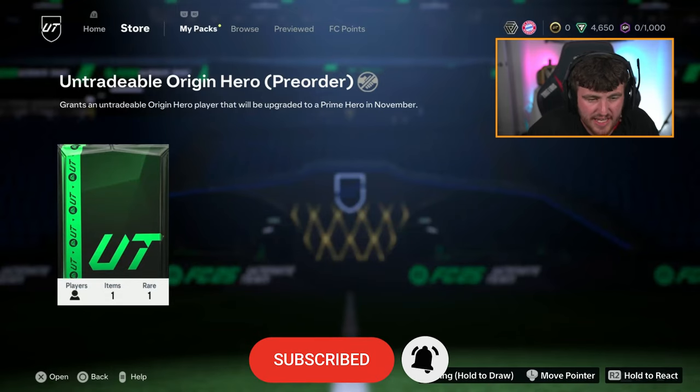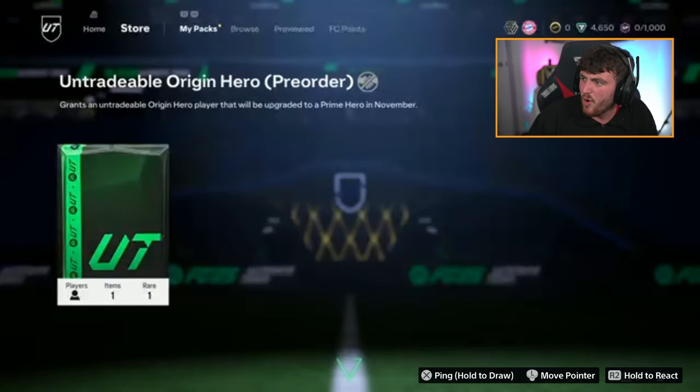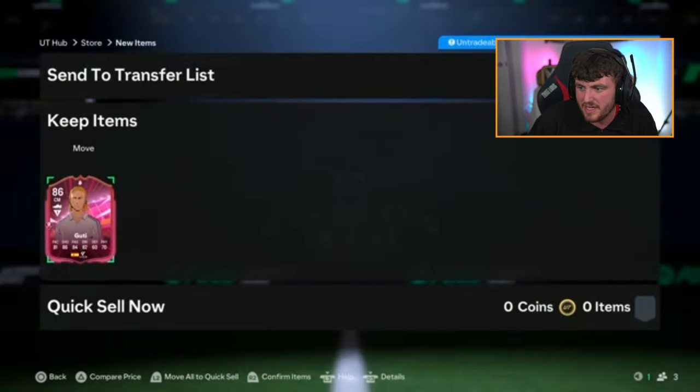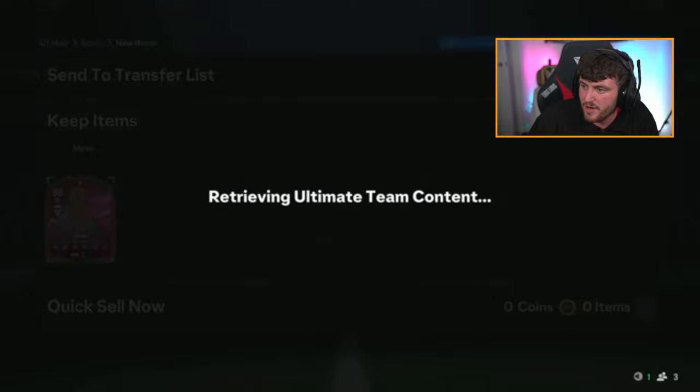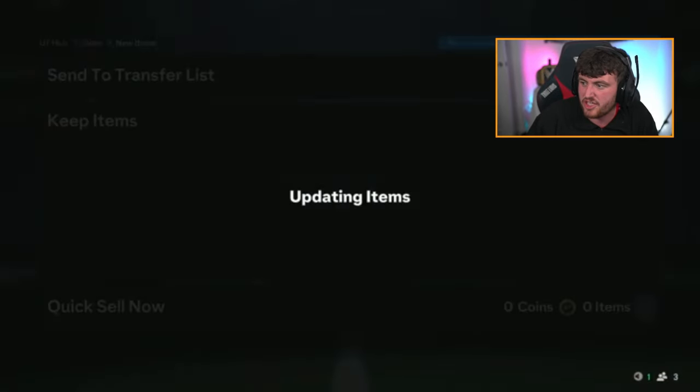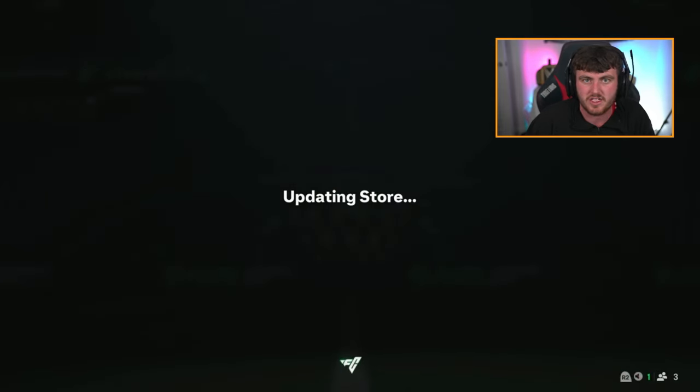We've got Zalem's Origin Hero Pack next. All in all, I think there's only really one L — and that's probably Howard. I think Goethe's decent, Goethe's a good card. Howard and Knorr, maybe, are the two Ls. Goethe's solid, everything else is decent. Unless you're a United fan like me, then Carrick is a massive L as well.